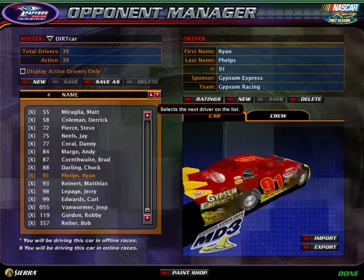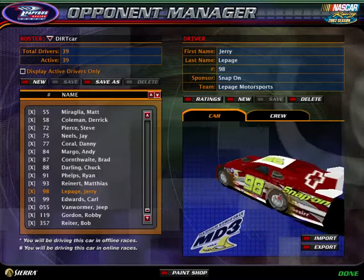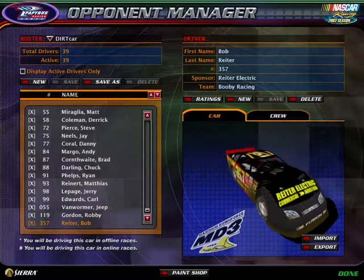The heat race draw will only be for the first race. People will get drawn into whatever heat race, and after that it will be counted for points. If you are in the top of the points, you will be in the first heat race. If you are in the bottom of the points, you will be in the second heat race.